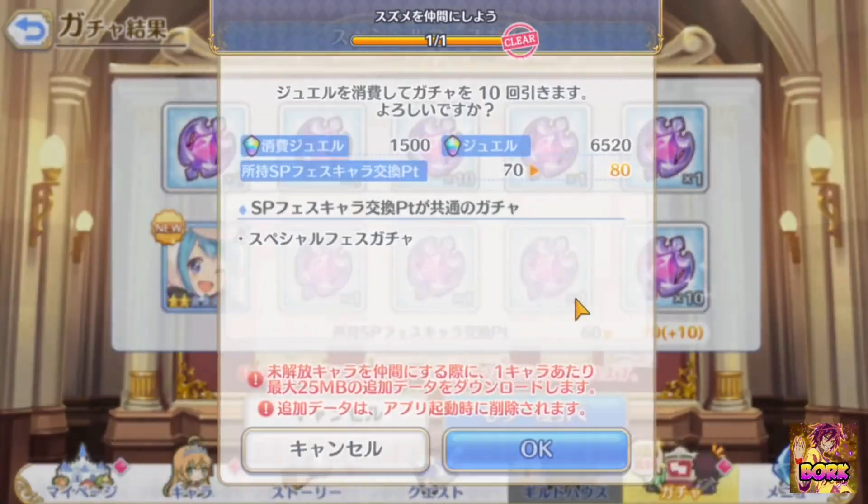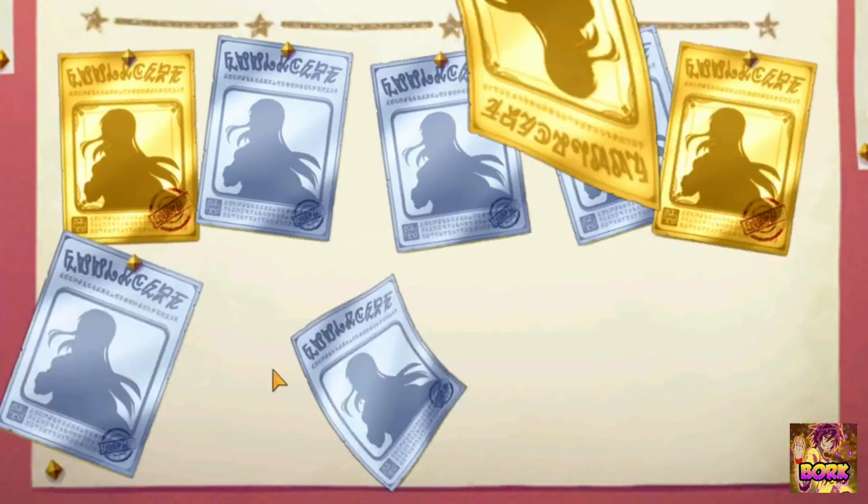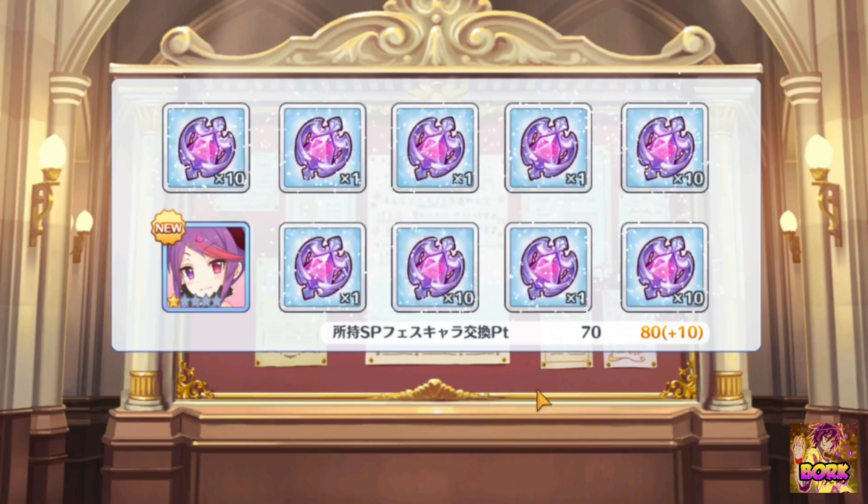Oh we got Tamaki — I like Tamaki quite a bit. It's our eighth multi. No shiny papers — come on, can we get a rainbow paper? We got Neneka again and we got Misaki.